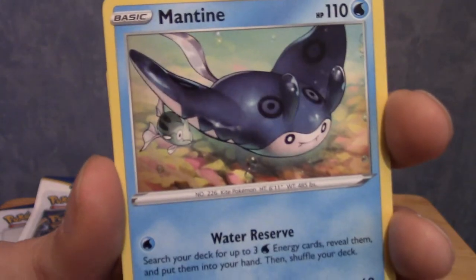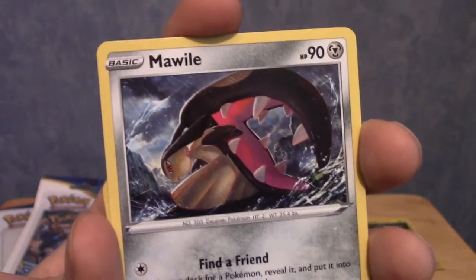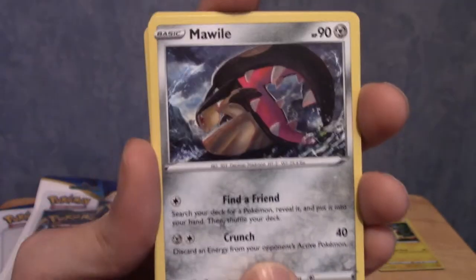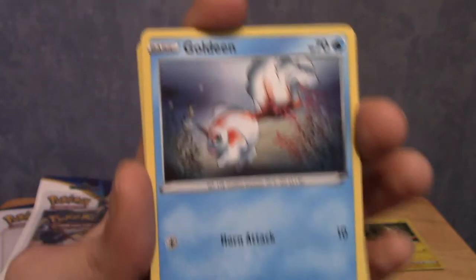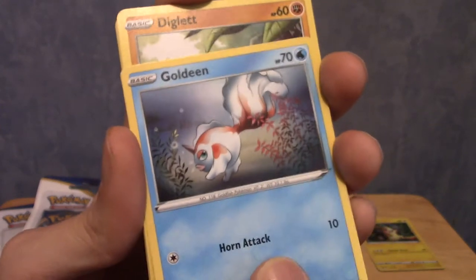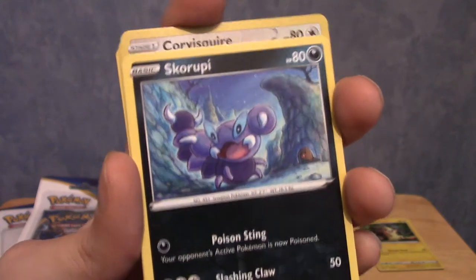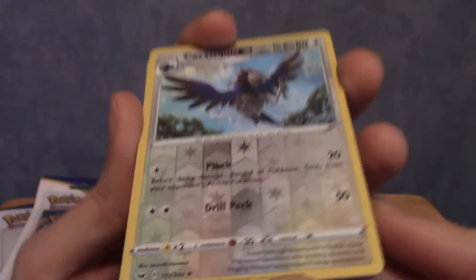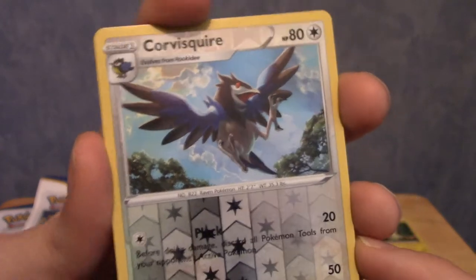We have a Mantine. Very weird to see Mawile as a common. We've got a Gossifleur - I like Gossifleur, not a very good Pokemon but it's cute. Another Goldeen - so there are two Goldeen cards in this set, which is weird because Goldeen's not exactly a fan favourite. A cute little Diglett, a Skorupi, and a Corviknight. Reverse holo steels always look good because it fits - and this is goddamn shiny. Corviknight, very nice.